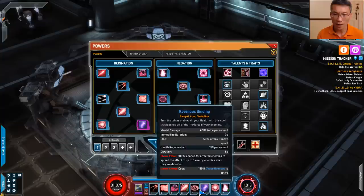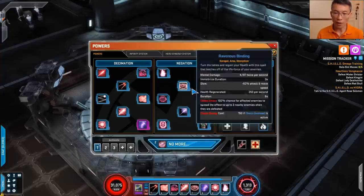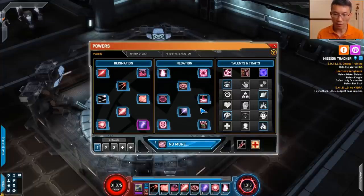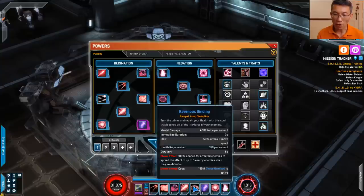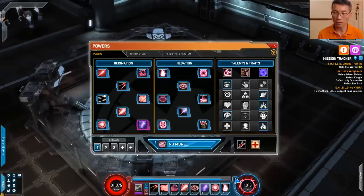Now, why did I choose Ravenous Binding? There are quite a lot of options — you could pick any of the disruptive powers, Iron Maiden or whatnot, or even the hex. The reason I picked it is because of the healing effect. In a cosmic terminal you probably won't feel it, but in a cosmic danger room or later in Omega content, having extra health regeneration is actually a benefit as you progress into harder content.